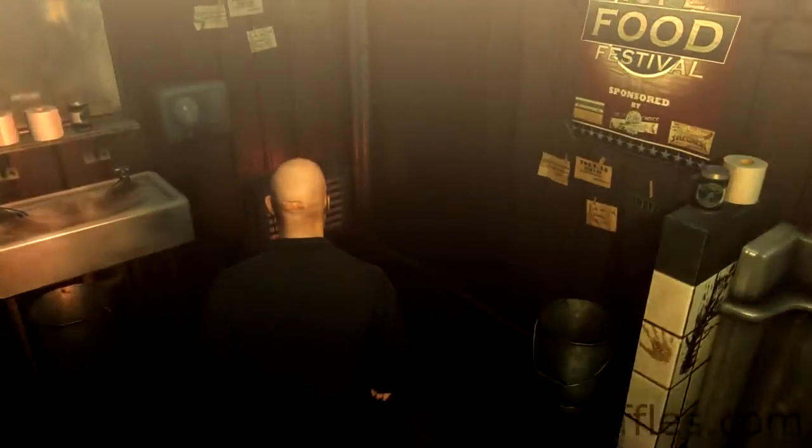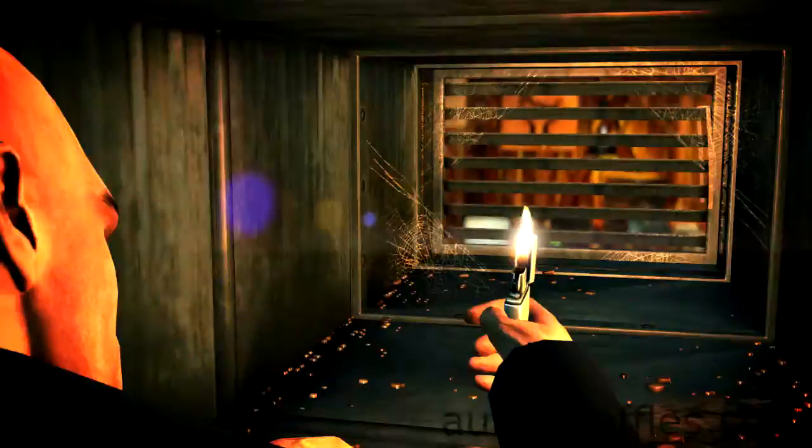If you were to take a disguise, a police officer uniform would do quite well. You can't hide the body, or at least I haven't found a place to do it. So when you get into a bar fight, it's best to spam the required buttons.